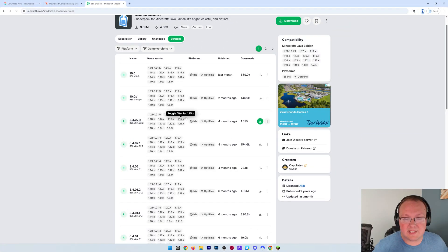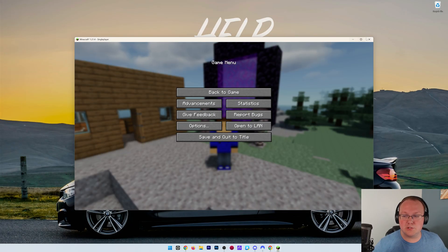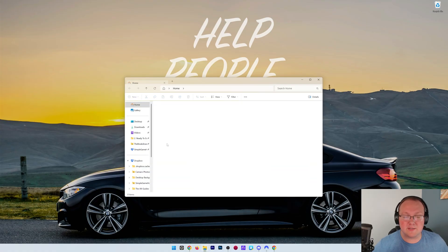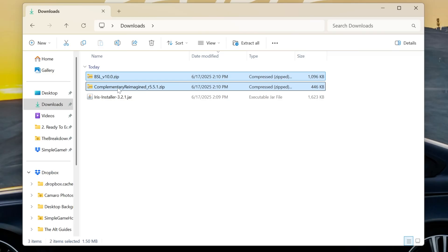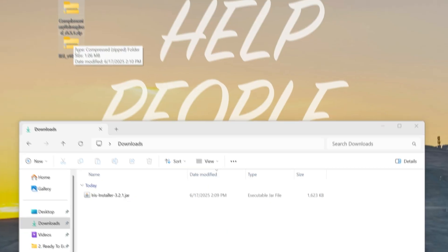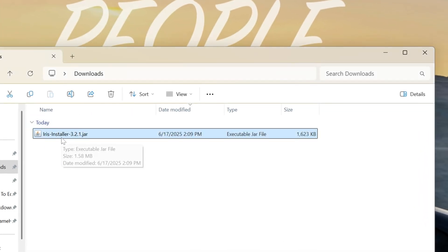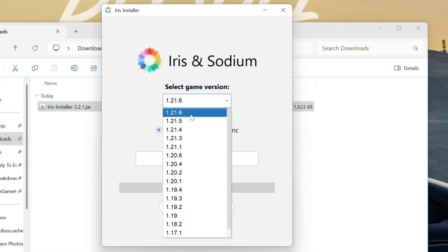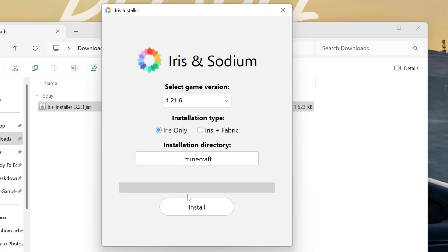Once these are all downloaded, we can get Iris Shaders installed and then install our Shader Packs. To do that, close out of Minecraft, minimize your browser, and find the files you downloaded. In your Downloads folder you'll see BSL Shaders, Complimentary Reimagined, and the Iris Shaders installer. Double-click the Iris installer to open it, then select 1.21.6, select Iris Only, and click Install.